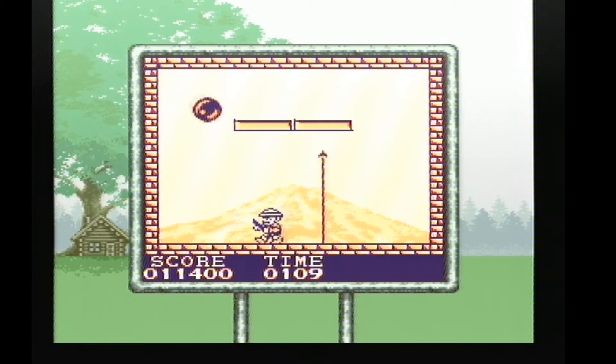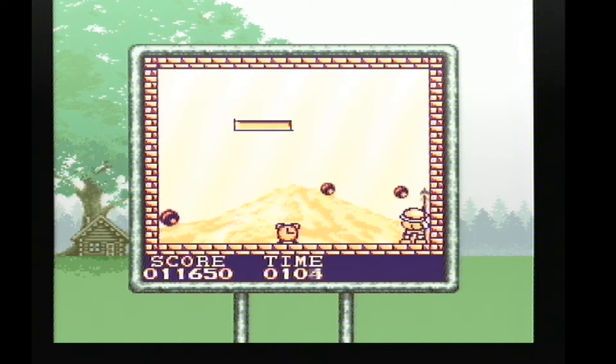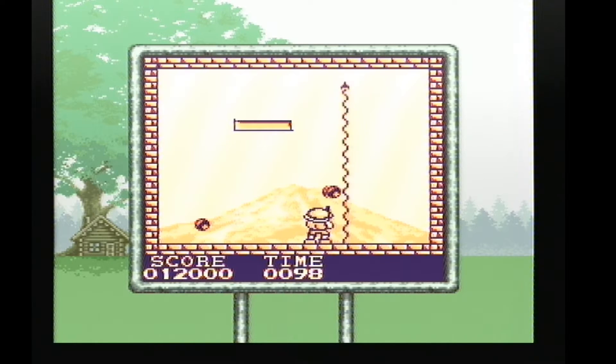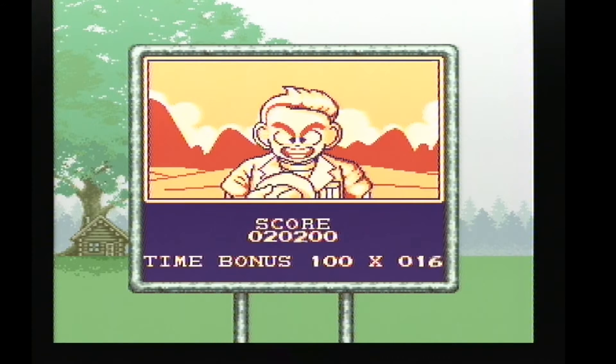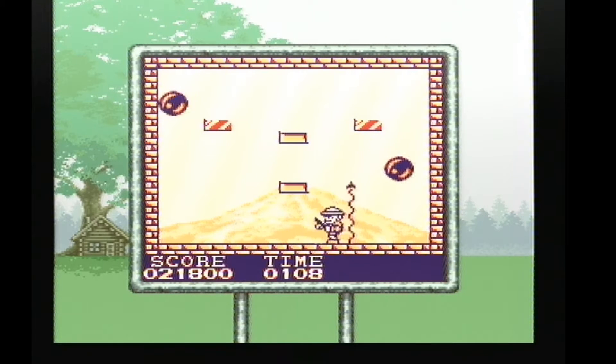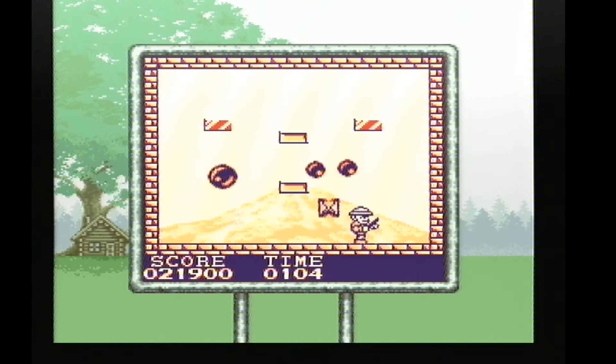Now we're on to level 2. So basically what you've got to do — the objective of the game is to shoot these vertical rope things. You use this to burst the balloons or the bubbles or whatever they are. Basically you've got to clear the stage of the bubbles, or balloons, or balls, whatever you want to call them. That's what PANG is all about — I think they're bubbles. The bubbles do kill you if they touch you, so try not to let them touch you.